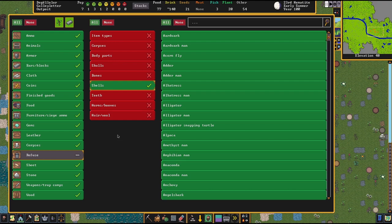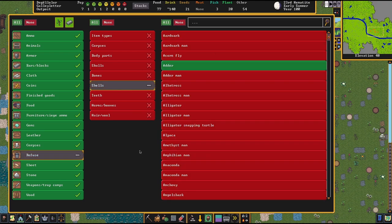Why does this matter? Because as we said in a previous episode, a refuse stockpile accelerates the decay of items in it. Even just one item of the entire refuse tree enabled in your stockpile means everything in this stockpile will suffer from accelerated decay. I explained this in the previous episode and also made a short about it, so go watch them.